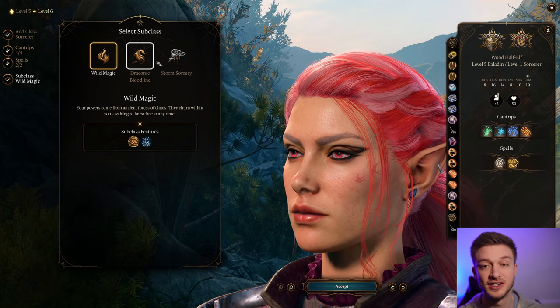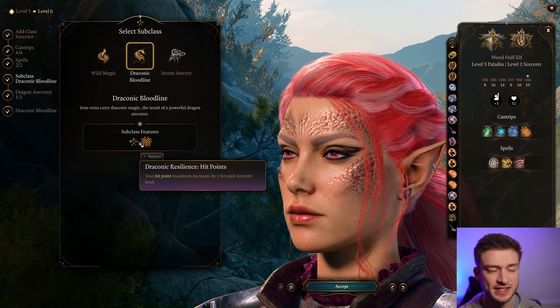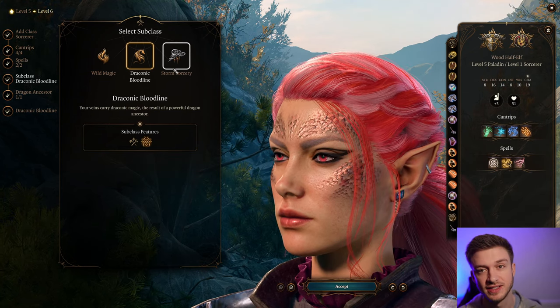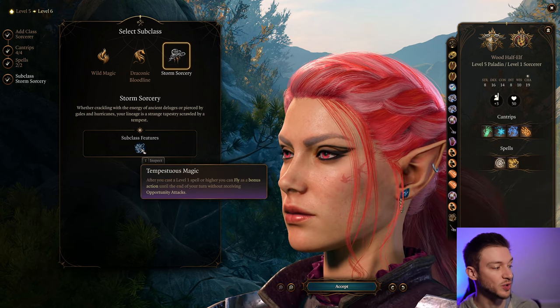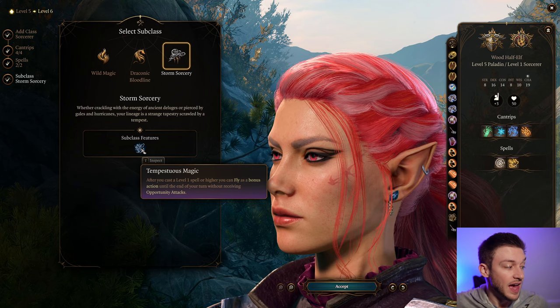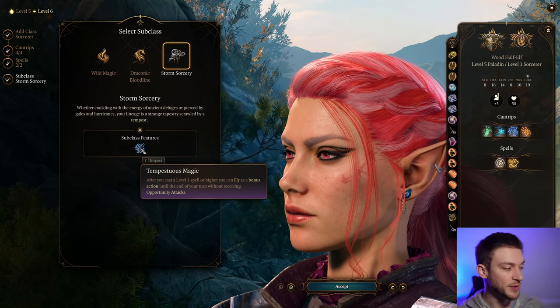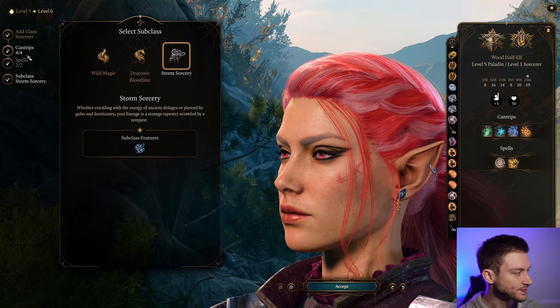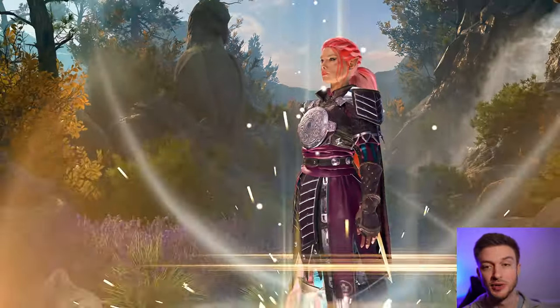We get to choose our subclass. The Draconic line is great for increased armor class and health, but since we're playing with heavy armor, that won't benefit us as much as Storm Sorcery. After you cast a level one spell or higher, you can fly as a bonus action without receiving opportunity attacks — that's huge. The ability to move around freely and not get attacked makes Storm Sorcery pretty good.